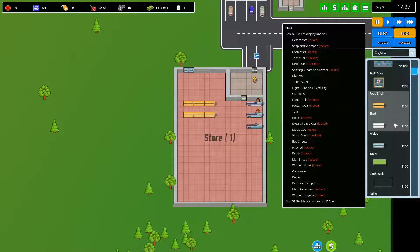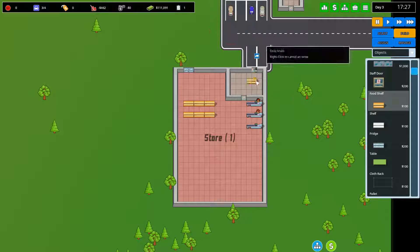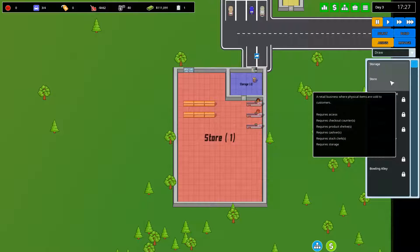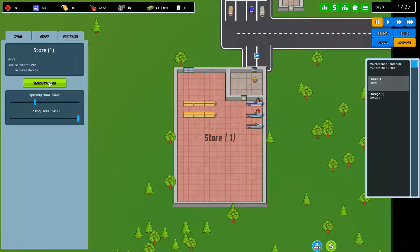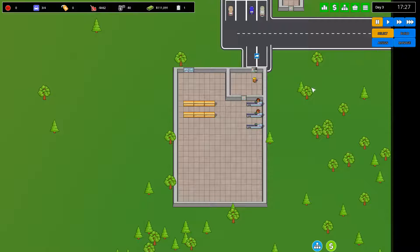The idea behind stocking many different items is that it's good for attracting more customers, since customers have different needs. You also get challenges — hovering over objectives, the first one is to open a business. We haven't fully opened yet because I haven't assigned the store to use a certain storage, which I'll now do. We click on the store, go to zone, and assign that particular storage. Now this store is considered a proper store. We've also just finished researching the basics.